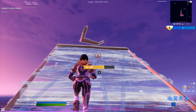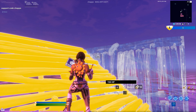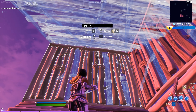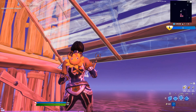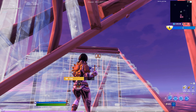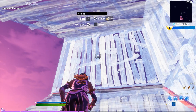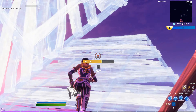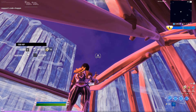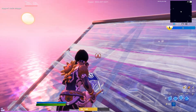The first one is called 'Covering Your Toes.' You wanna build 3 walls in a circular rotation, like this, and then you wanna build a ramp behind you to cover yourself. Basically the back is gonna be covered. This is it in slow motion, and this is how you'd use it in a real creative scenario.